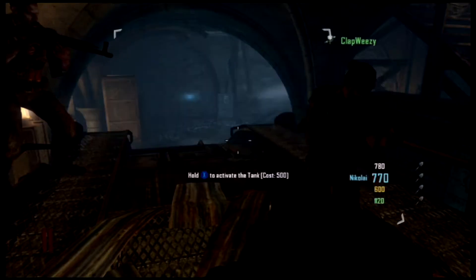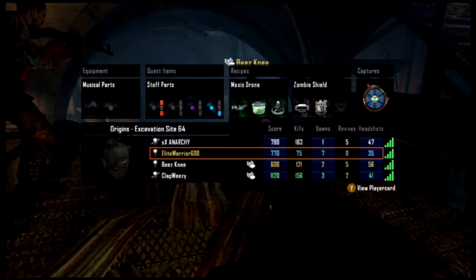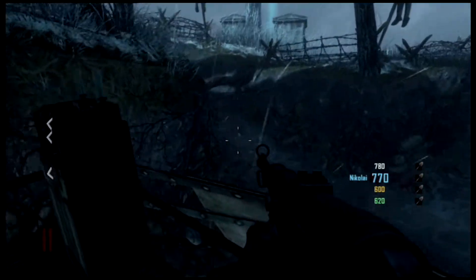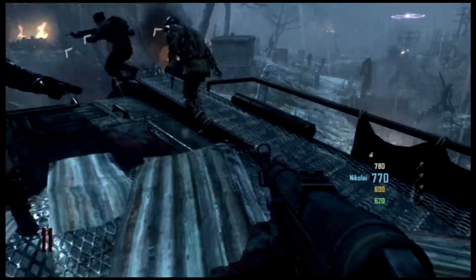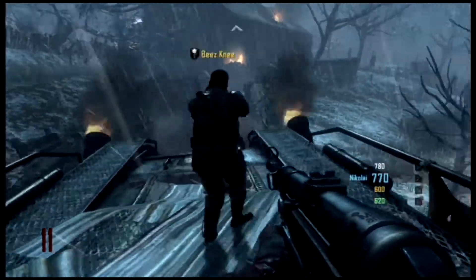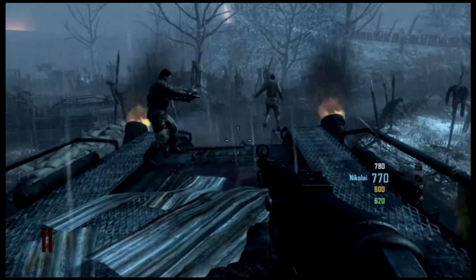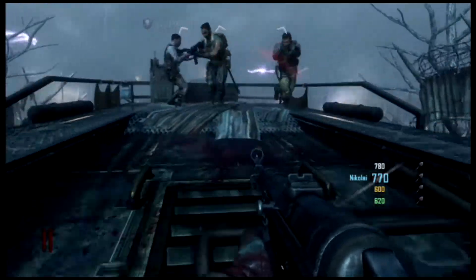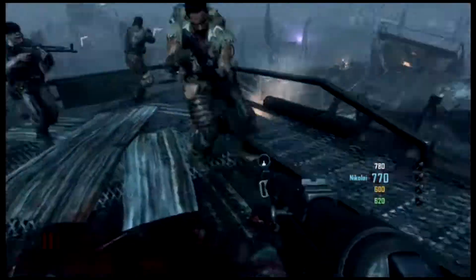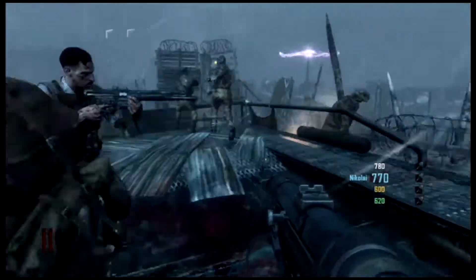The tank costs 500 points — very cheap for what you need it for. It actually moves relatively fast and you can catch up to it at certain spots. I think it moves slightly faster than normal. You can see it trying to flamethrower right at the beginning — I think it only does that when you first start it. Zombies move at about the same speed so you will actually be able to shoot them, unlike in Transit where they ran extremely fast. The tank is pretty good — you get around the map well.